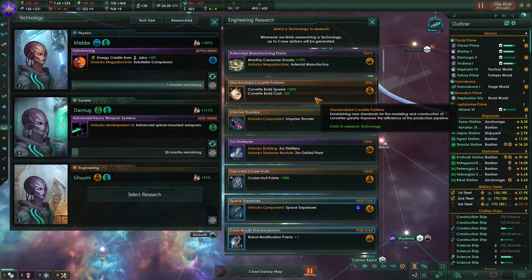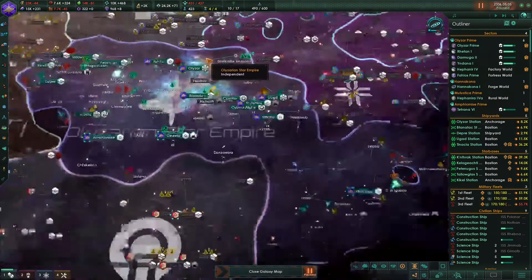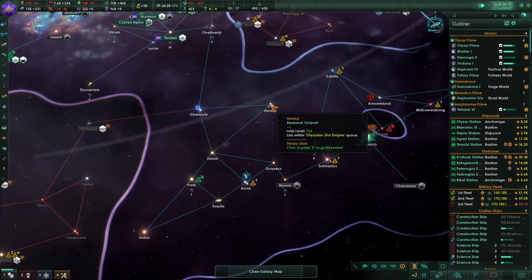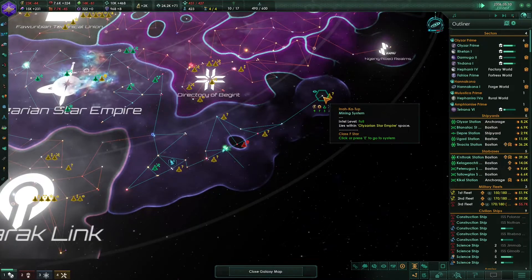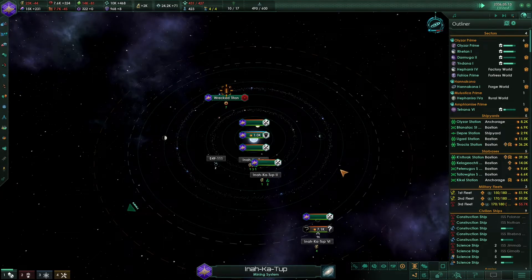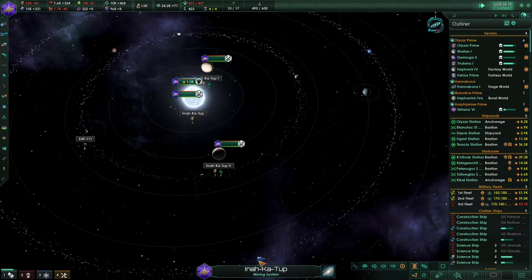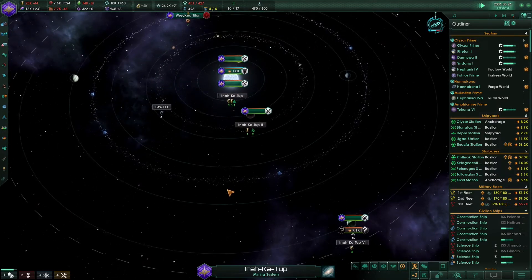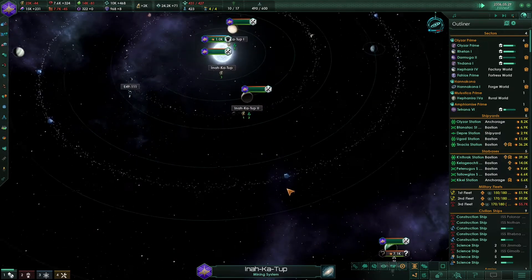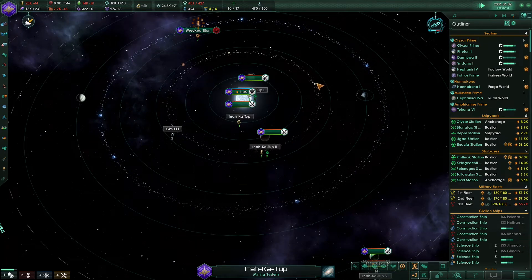We can unlock the asteroid manufactory - it's a great megastructure. You can build it around asteroids and it will produce like 200 consumer goods. We have one, two, three, four, five, six asteroids in this system. So if you multiply 200 by six, you get 1200 consumer goods. That's really a lot. I hope I did the math correctly.